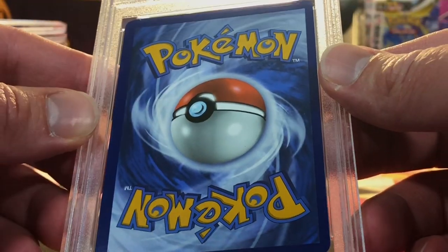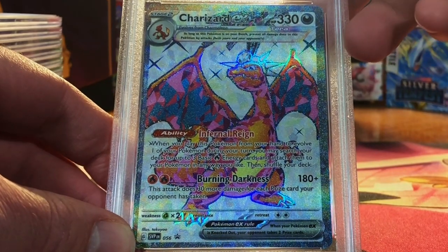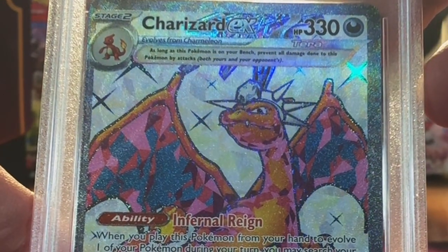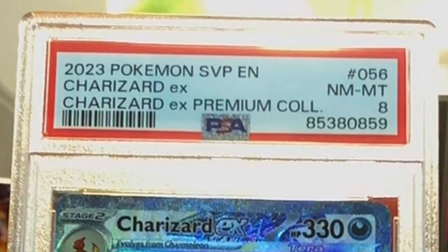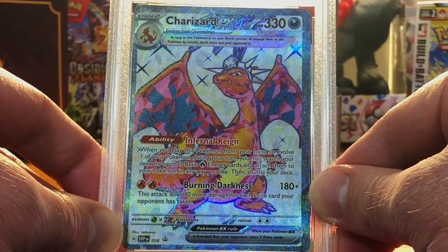It is off-center on the back. We got the Charizard EX Promo from the Premium Collection box. The centering is way off on the front and the back. Everything else looks good. I think I'm gonna go with an 8 on this one. Yep, Near Mint Mint 8 — I will take it. Love me a Charizard.